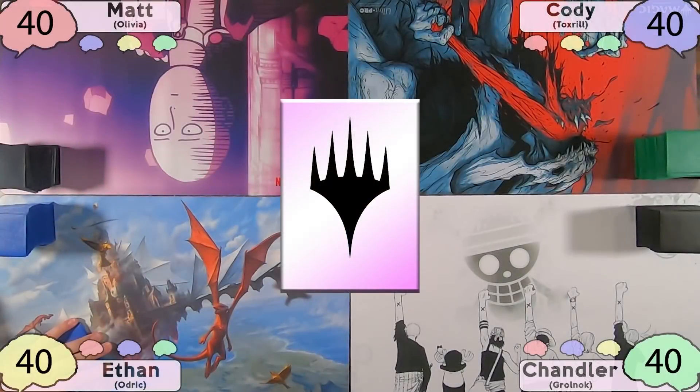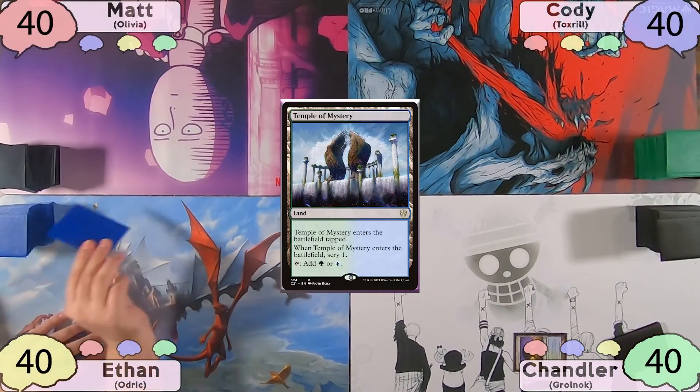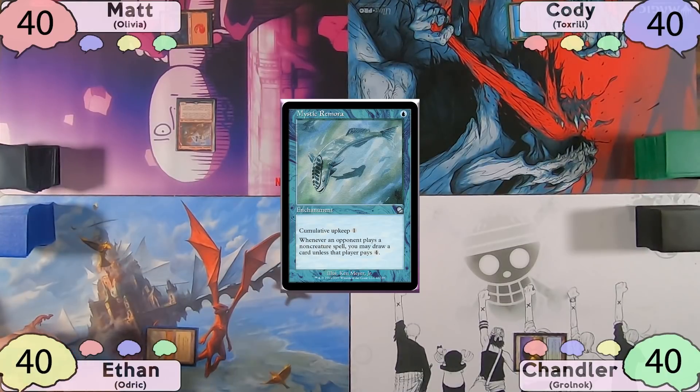Welcome everybody to this riveting gameplay. Chandler starts his turn off with a Temple of Mystery, scrys one to the top, and passes to Ethan. Ethan plays his Secluded Steppes and passes to Matt. Matt plays his Mountain into a Turn 1 Ragavan — a much better Turn 1 than Chandler and Ethan. Cody plays Island into a Mystic Remora, also a really good Turn 1 play.